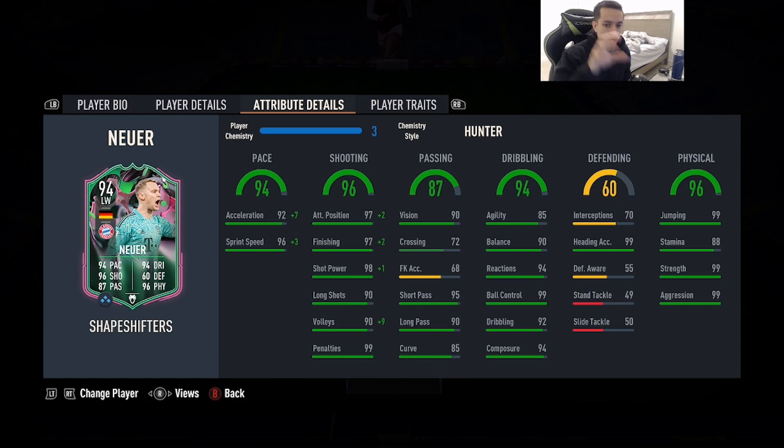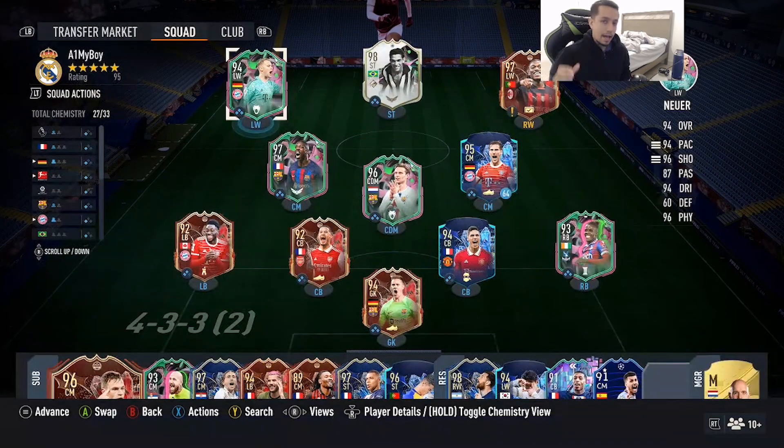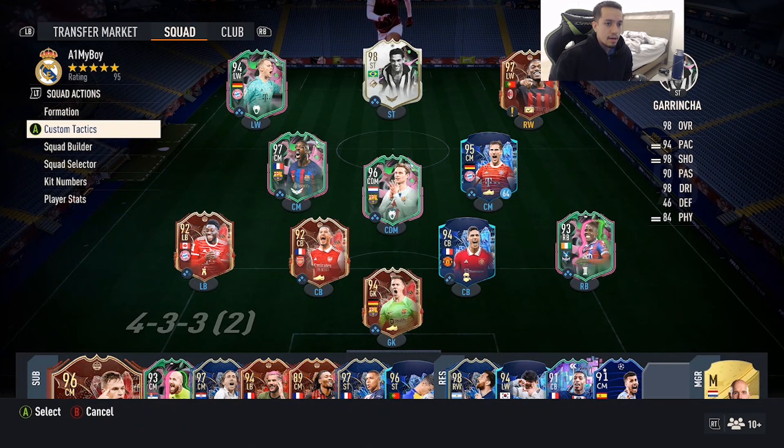With Hunter, pace gets maxed out, shooting gets maxed out, physicality is already maxed out at 99. Agility is 85, balance is 90. I expect this card to be very very good up top — as crazy as that sounds. We've had a lot of out-of-position cards that felt very nice, like that SBC Savage goalkeeper-to-midfielder who was absolutely broken in game.